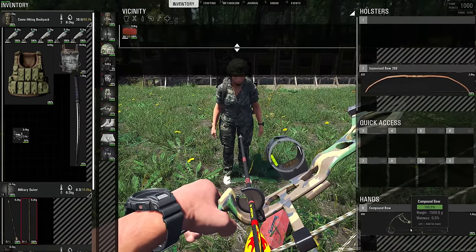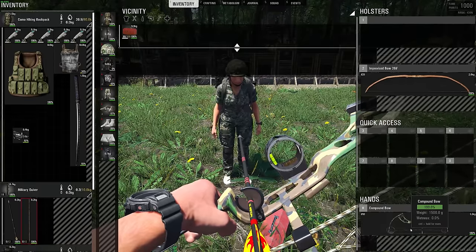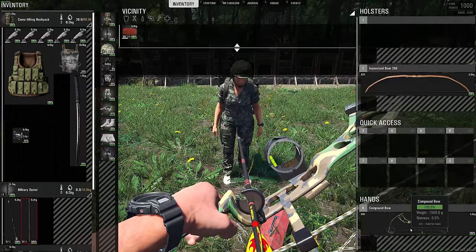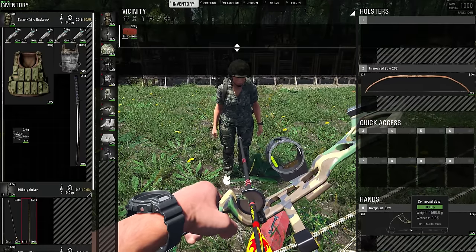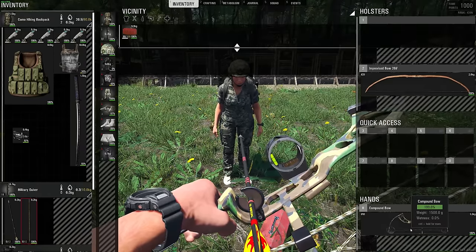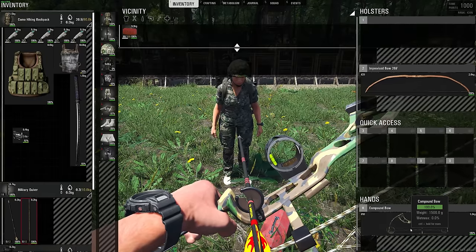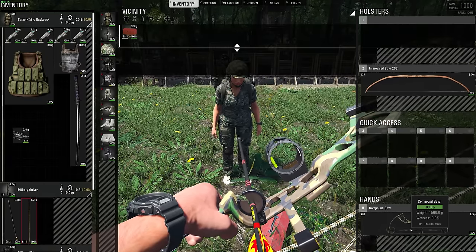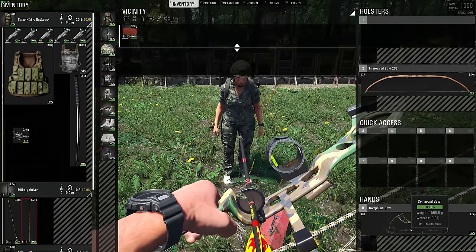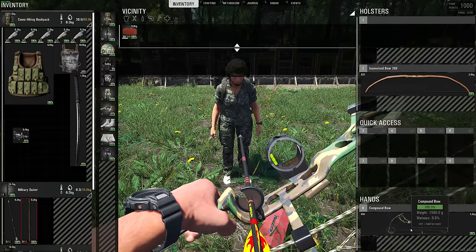Whether you start with 5 strength or advanced archery, it doesn't matter — both get to 80 pounds. Your archery skill is just as important as your strength. However, you can get to the same level with archery faster, because leveling from 3 to 5 strength takes far more effort than leveling from no archery skill to advanced archery just by killing puppets.